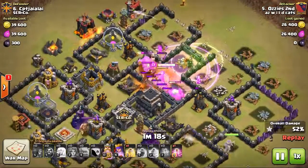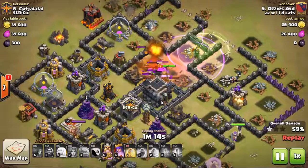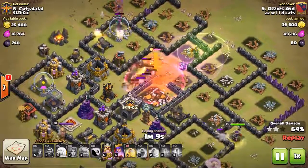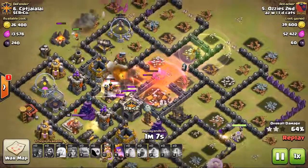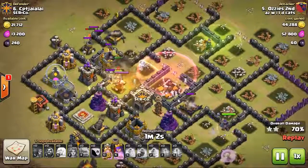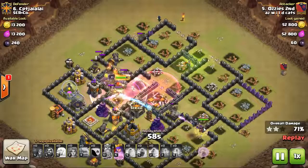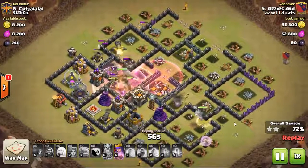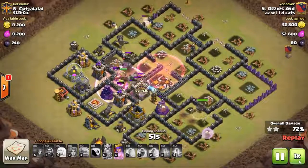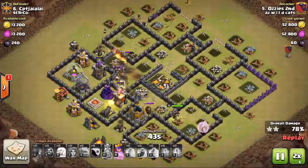A couple of them get lost out there, but he did bring a poison knowing that it's air troops - slows them down. He rages up some wizards right to the middle and heals in the middle as they take down the CC. He had an extra heal for his queen and the remaining troops in the middle, while valks are still punching around the outside and his queen is still walking - that queen stays full health and keeps clearing that side of the base the entire time.